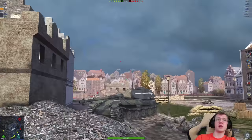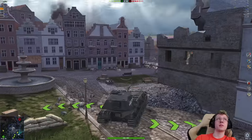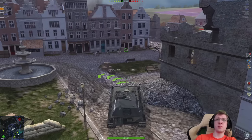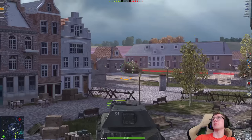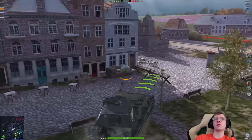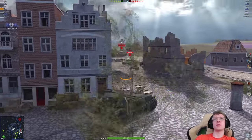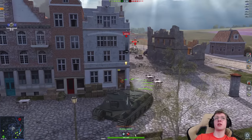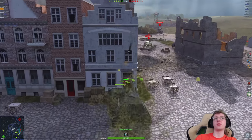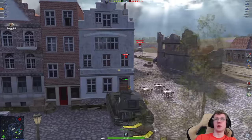I'm going to take advantage of that if I can. My lower plate is hidden. It appears they don't have anybody here — though there's probably going to be like a 183 staring at me when I roll this corner. I'm not going to sidescrape this, I'm just going to... okay, I should have sidescrapped it. But we should be fine. There you go — that's VK90 armor for you. You just angle it properly and nothing pens you.